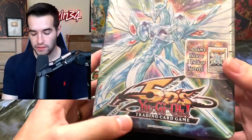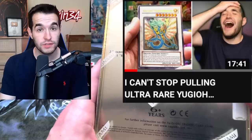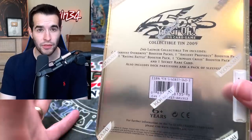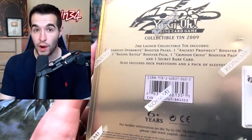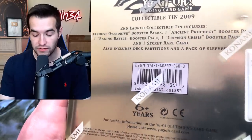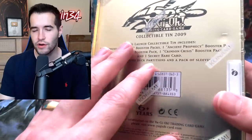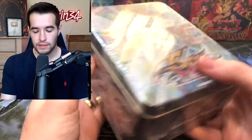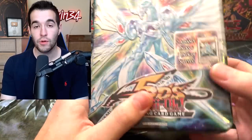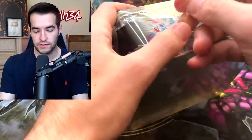Let's start off with one of the Majestic Star Dragon 10s. These were sent by a viewer to be opened — the same viewer that we pulled the Ultimate Rare Ancient Fairy Dragon from about a month ago. Inside is the second wave from 2009. The packs include two Stardust Overdrive booster packs, one Ancient Prophecy, one Raging Battle, one Crimson Crisis, and one Secret Rare card. I don't think there are any first editions in these, but I'm not totally sure. The promo should be pretty cool — I don't remember how they stored them in 2009 though.